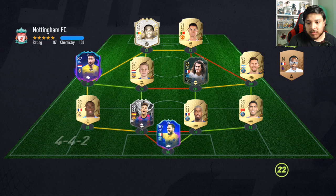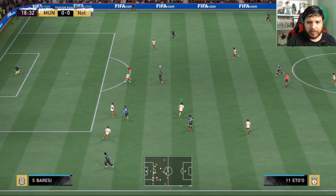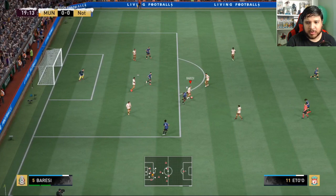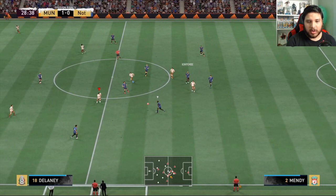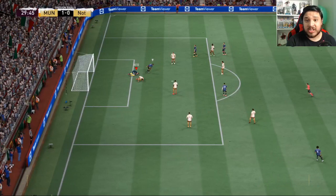Another sweaty opponent squad — this is going to be horrible for Baresi, it's just going to run circles around him. Whatever. Good tackle — finally we won one and kept the ball. Baresi isn't terrible. His passing is superb and defensively he's not that bad. It's honestly just the acceleration with this card that is the biggest problem.